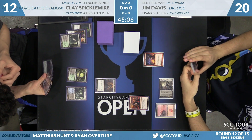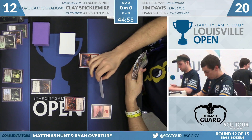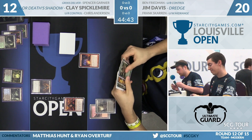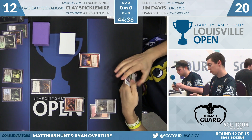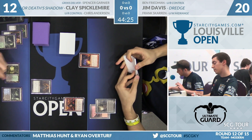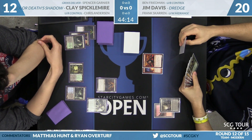Clay's draw looks like Traverse the Ulvenwald — that will give him another land. With five sick cards in hand, make that six, Clay may be interested. Just three card types in the graveyard though, so he's not terribly interested in the basic; he'll just pass the turn. Interesting game here — the Dredge deck isn't dredging and the Death's Shadow deck isn't attacking. Jim draws another copy of Life from the Loam. Even if you counter Cathartic Reunion here, that's still upside for Jim just discarding two of these cards. He's got five Dredgers in hand.